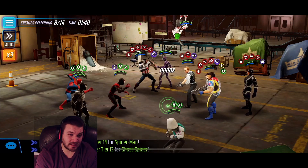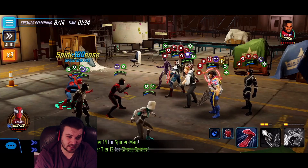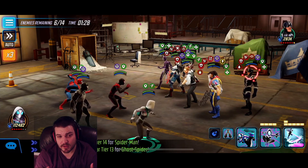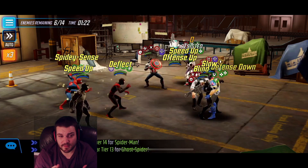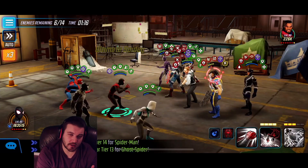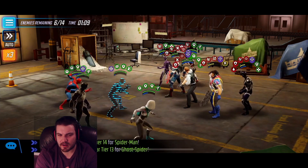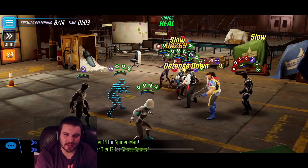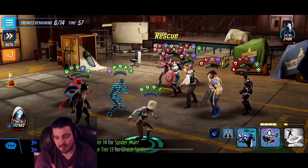Let's talk about what Scarlet Spider and Spider-Punk actually bring to the table. Scarlet Spider brings a bunch of healing and crit damage, so if you want to replace just one of the symbiotes on this team, replace Anti-Venom with him — the crit damage will make a huge difference. Spider-Punk gives you crit chance. If I had to choose, I'm going for Scarlet Spider — I believe it's about 30% crit chance from Spider-Punk and maybe 30% crit damage from Scarlet Spider. The healing from Scarlet Spider is what's important. He also doesn't extend the ability block, which is kind of why I really like Symbiote Spider-Man in this team.